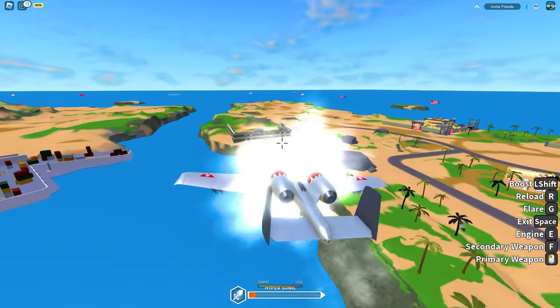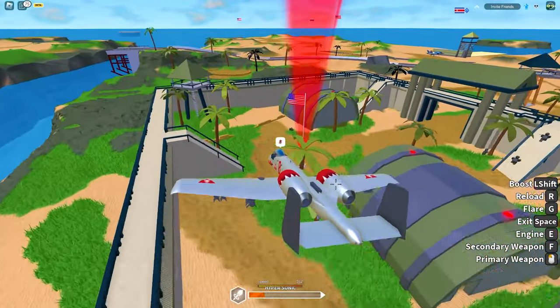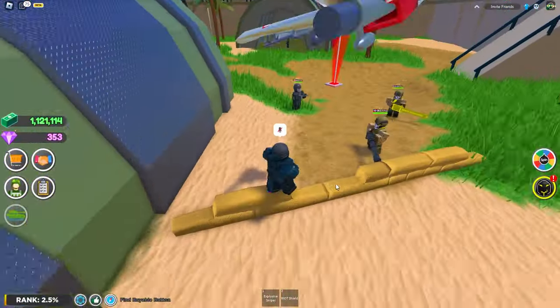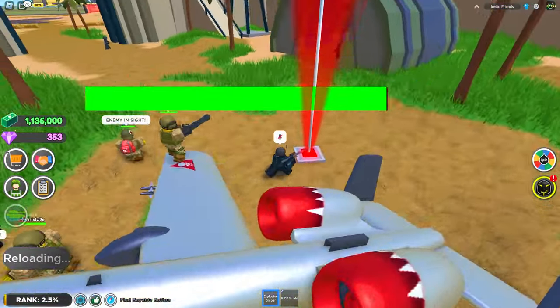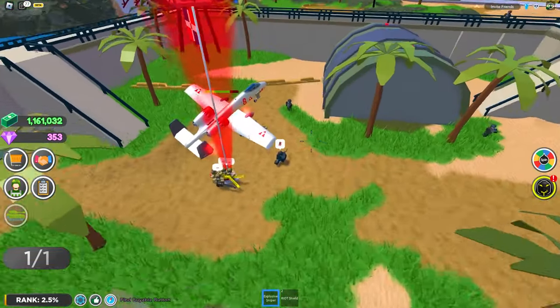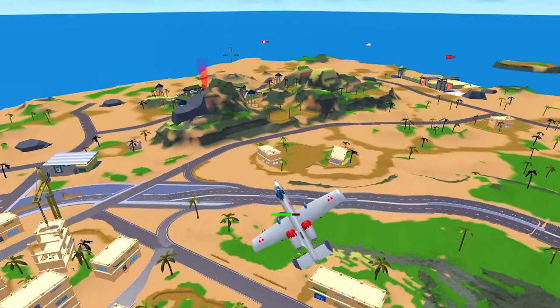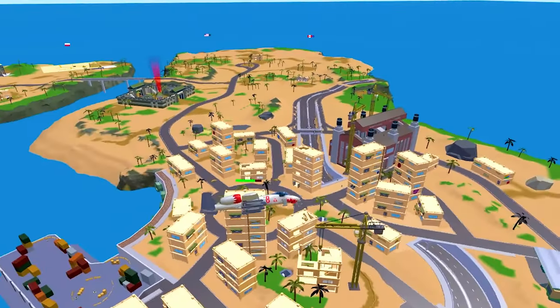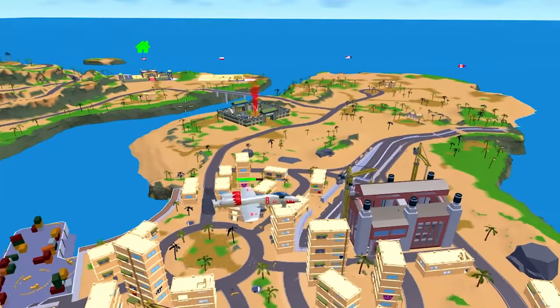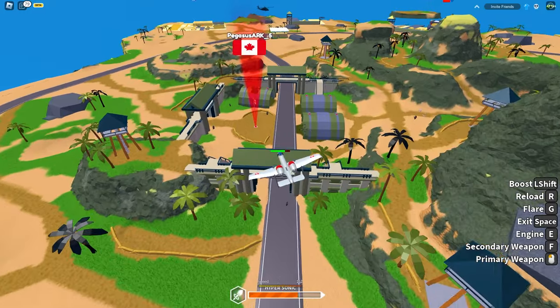There's someone here already so I'm going to head to this one. It's probably best to do this in an empty server so you don't have to fight other players. You're going to want to collect the flag once you get here. It's best to collect all three of them — there's one here, one over here behind the mountains, and then there's one over here next to the bridge.